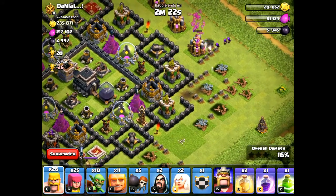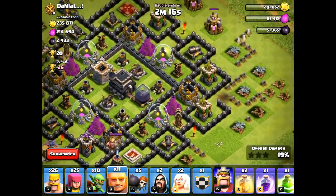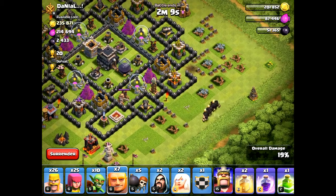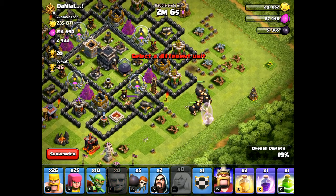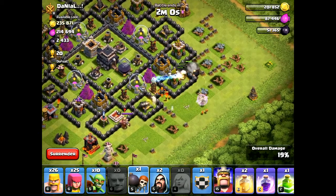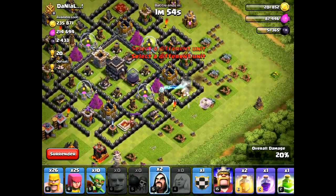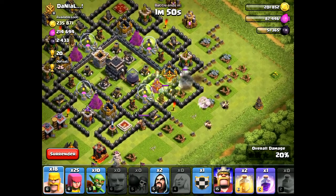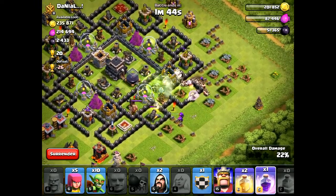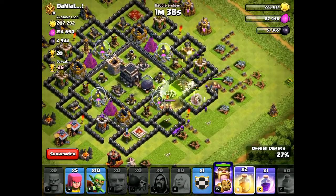Let's get this pump out of the way and deploy all of our giants. The air defense is down, so I can deploy my healers directly onto the giants without waiting. Drop the giants and both healers. The wallbreakers failed completely — I failed with every single one, which is not good. Let's use a jump spell and deploy all of our troops.